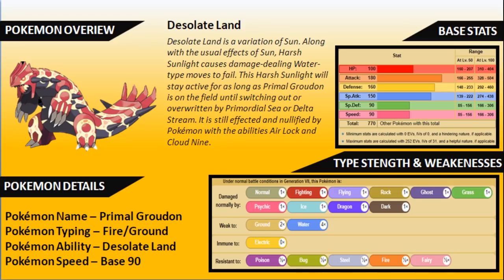Desolate Land overrides the Drought ability and is a variation of Sun — we covered the majority of its effects in our introduction guide. You keep all the same effects as Drought: advantages for Chlorophyll and Solar Power users, and you're still affected by Air Lock and Cloud Nine. The big bonus for Desolate Land is stopping any Water-type attacks while it's active. Desolate Land stays active until Groudon switches out, faints, or another primal weather — Primordial Sea or Delta Stream from Mega Rayquaza — overwrites it.